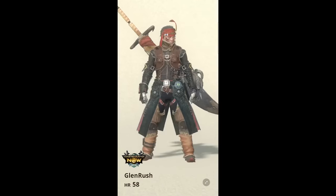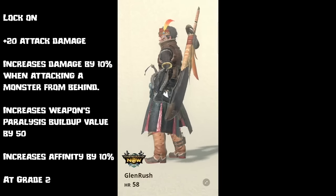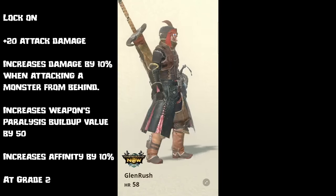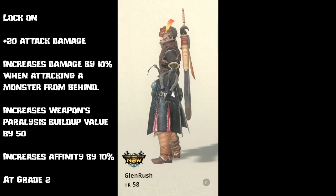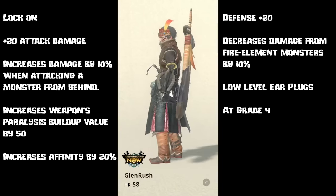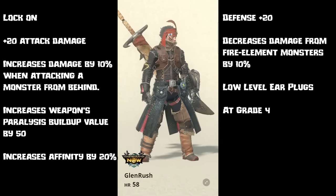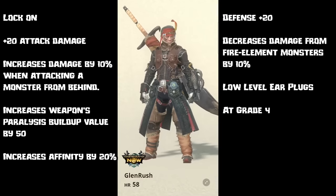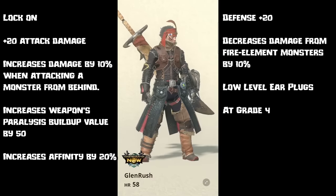Or you could go with a paralyzing mixed set. For this, stick with the iron sword again until you get to the Jiros, craft the Jiros weapon to take advantage of the paralysis attack, go with Kulu for the head, leather for the mail, Jiros for the arms, Jiros for the waist, and Kulu for the legs. This gives you lock-on, plus 20 attack, increased damage by 10% when attacking a monster from behind, an increase in your weapon's paralysis buildup by a value of 50, and increased affinity by 10% at grade 2. And if you get all this to grade 4, you gain lock-on, plus 20 attack damage, increased attack damage by 10% when attacking a monster from behind, increased weapon paralysis by a buildup value of 50, increased affinity by 20%, a decrease in damage of fire element monsters by 10%, and lower level earplugs which slightly reduces the effect of weak monster roars.